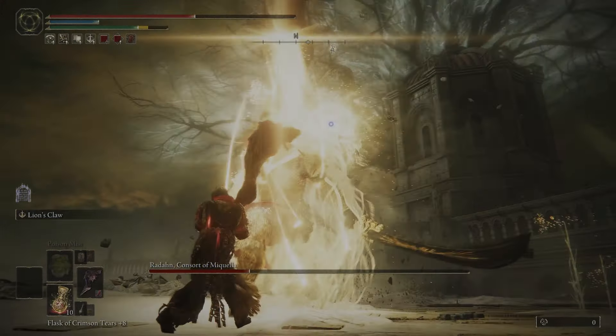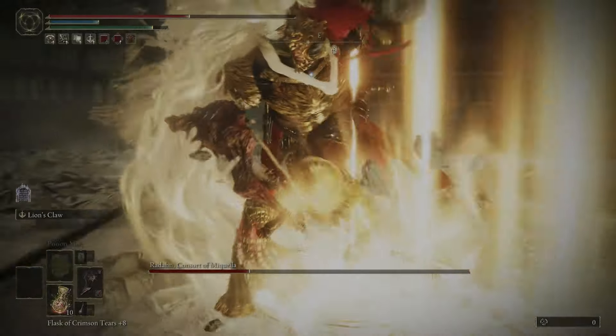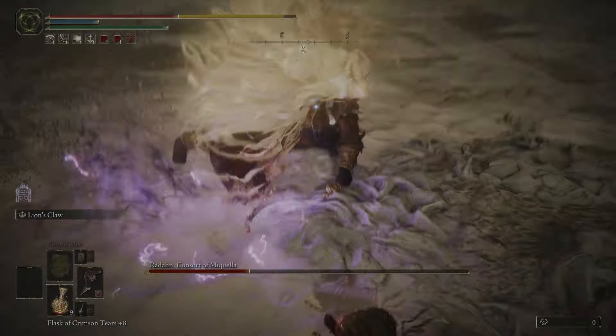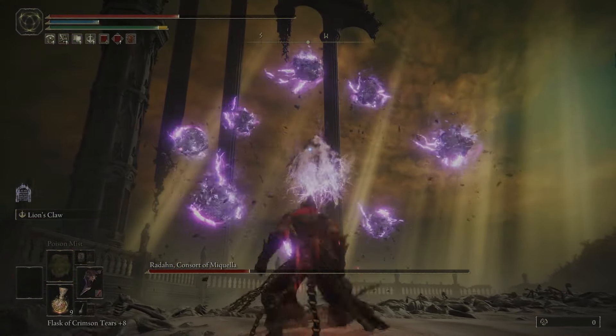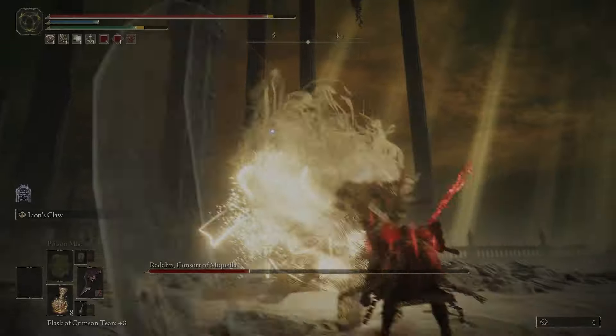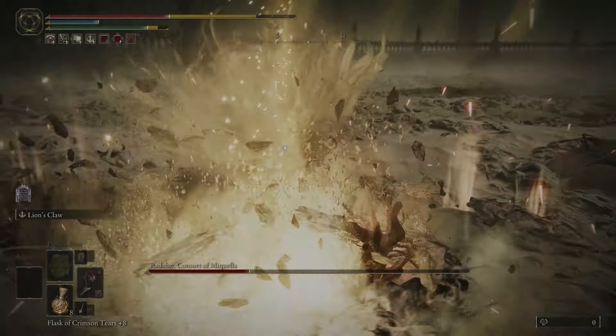For this attack, the fake holy Redons that come out barely do any damage at all, so just focus your attention on dodging the real Redon that comes out at the end. I got caught there trying to take a flask. For the meteors, dodge them the same way you did in phase one. Again, the fake Redons don't do much damage, so focus on the real one at the very end.